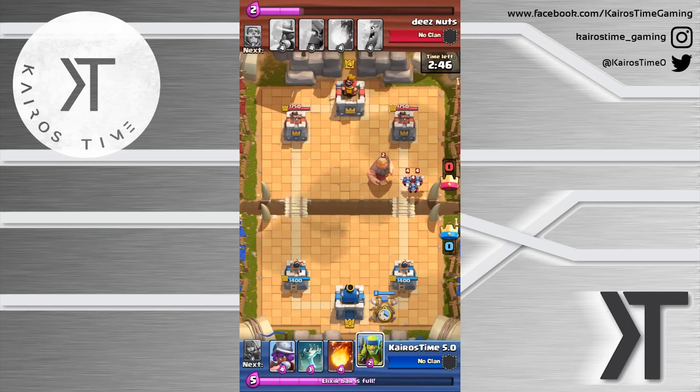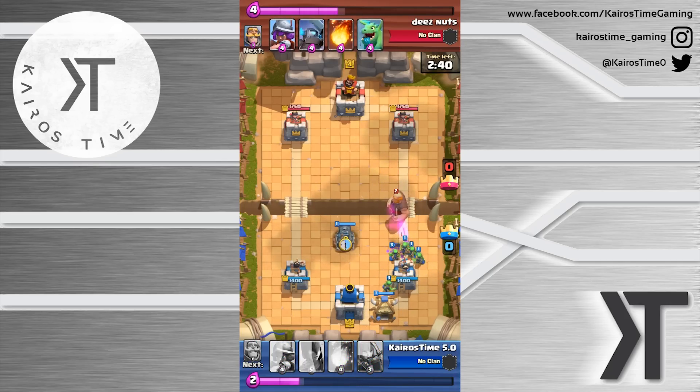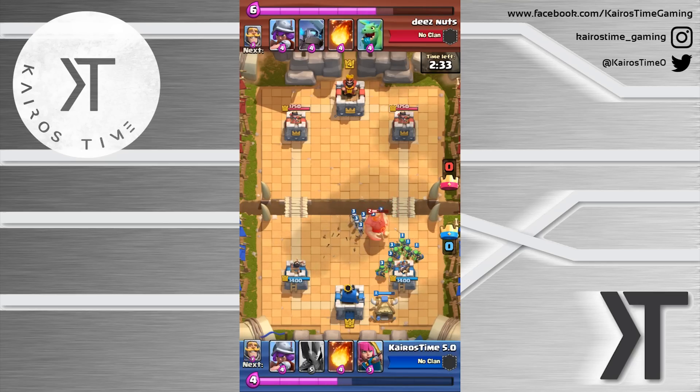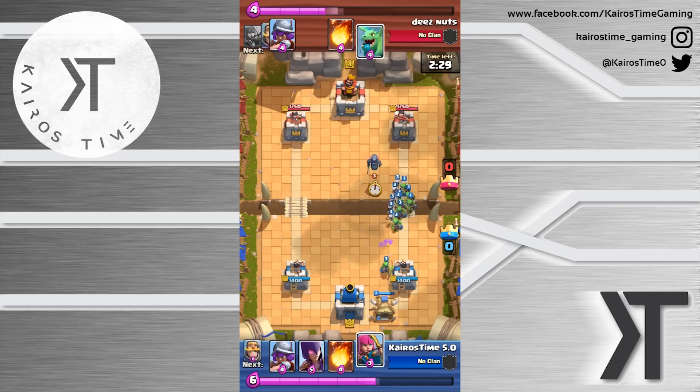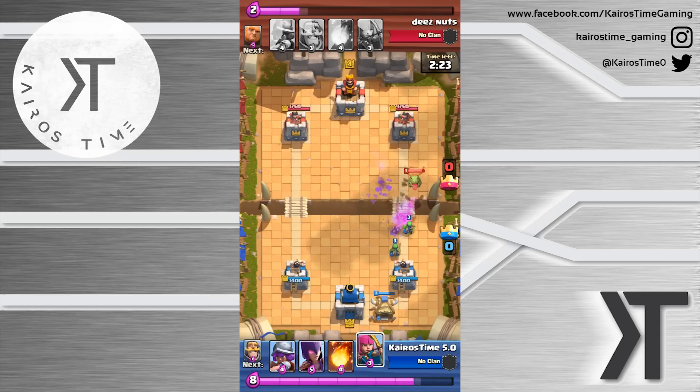I'm going to start out with this goblin hut right there in the back. I have to play those spear goblins because of those really strong minions. Luckily my goblin hut produces level three goblins, so that gives me a little bit of an advantage, as well as the tombstone producing level three skeletons.